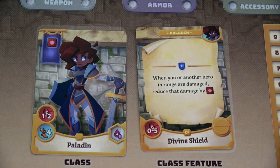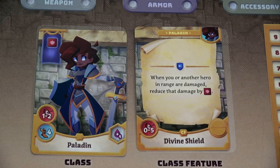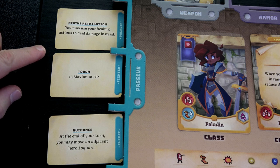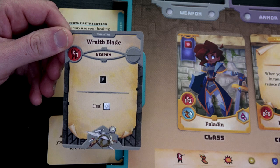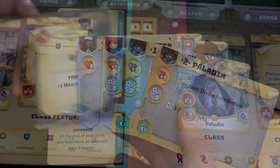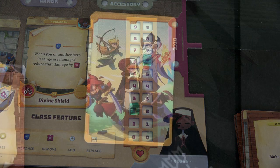Next we have our paladin. She started as a cleric and leveled up to paladin — that's an elite class. She rolls a red die for her basic attack, movement of four, and her attack range is one or two. She's got like a long sword and has an elite effect: every time she does a basic attack she can heal for one damage. I've decided to take her divine shield as her class feature — a response that reduces damage by a red die when you or another hero in range are damaged. She has three passive abilities: you may use healing actions to deal damage instead, plus three maximum HP, and at the end of your turn you may move an adjacent hero one square. She also has one weapon, the Wrath Blade, which can either deal one black die damage at range one or heal. Her starting health is 5 plus 10 plus 11, so that's 26 — the most starting health.